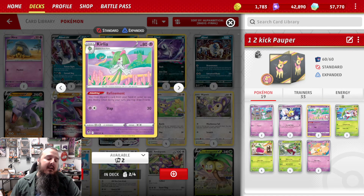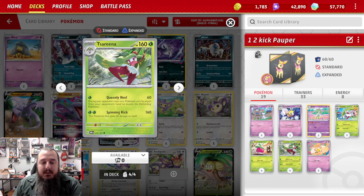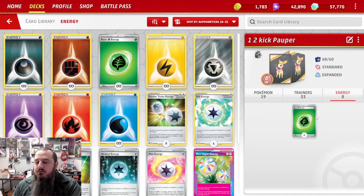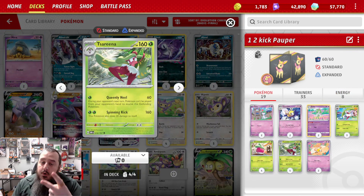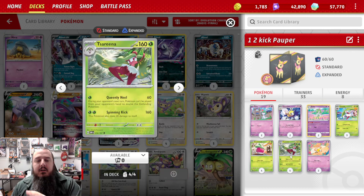In order to get this working, we gotta throw in Curlia. Curlia is the engine of the Popper format — the standard Popper format. Because PTCGL will not let us play expanded friendly matches, we gotta play standard. Sadly that's where we're at currently, hopefully things improve soon. We're playing 8 Grass Energy — nothing special, just 8 Grass Energy. The Spinning Kick does need 2 full Grass Energies, even though Robombi needs Colorless. So Robombi can still take Grass while Serena still needs those Grass Energies.